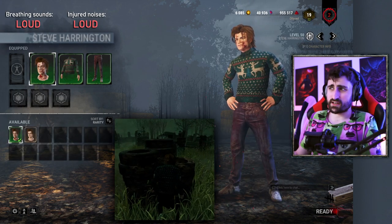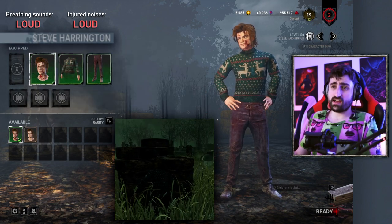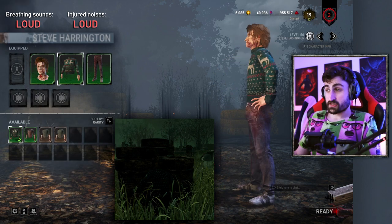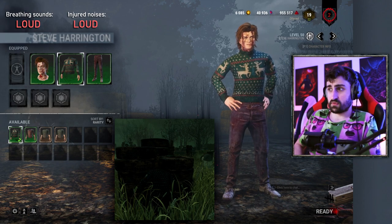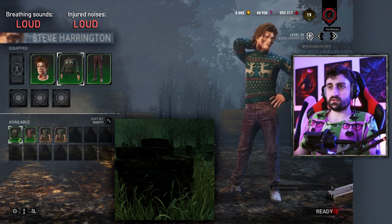Steve also has very few cosmetics. The darkest you can go, in my opinion, is Prestige pants, Prestige head, and the ugly sweater from the store. This honestly isn't the absolute worst, but it's still rather bright and he's still rather tall. Not terrible by any degree, but not the best stealth user either.